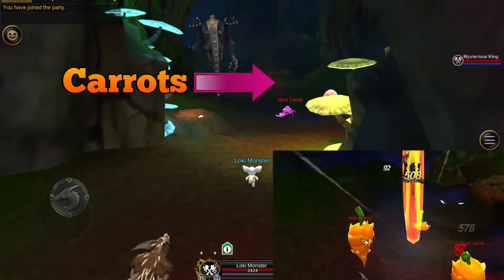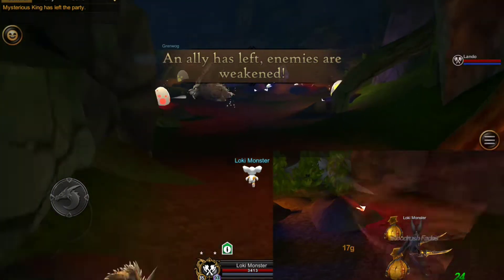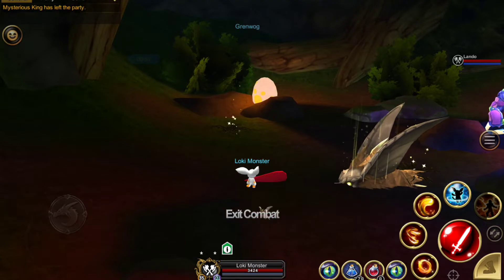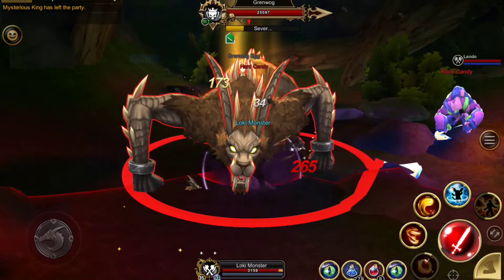When you run low you can carry nine carrots in total, so you can go quite a while without having to farm them, especially when you only need one carrot. And the secret to only needing one carrot is to utilize the traps.